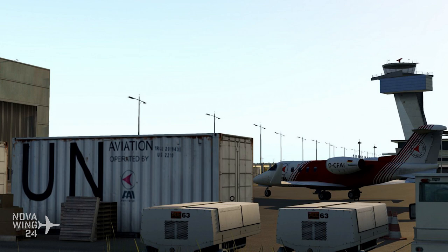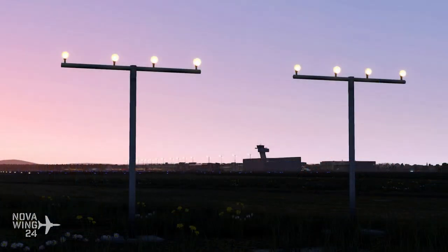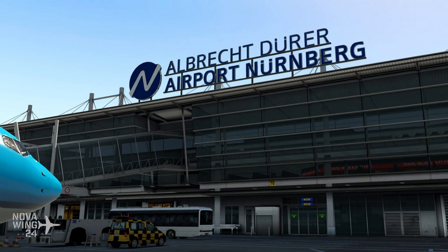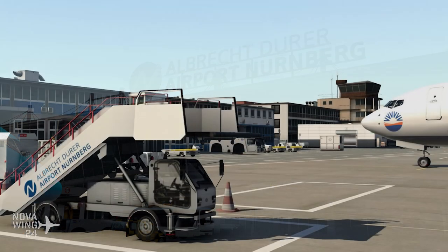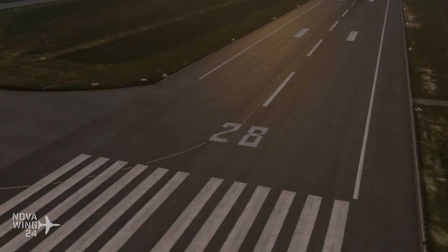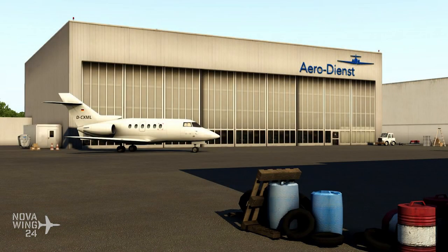Includes full implementation of HDR lighting, animated jetways and seasonal textures courtesy of the SAM-2 plugin, a variety of snow and rain effects, detailed airport lighting, custom vehicle animations for the apron, and static aircraft with correct liveries and registrations for typical traffic, plus an animated radar tower. You can pick this one up direct from the 29 Palms store or from one of their redistributors, at about $25 US dollars or your regional equivalent, available now.